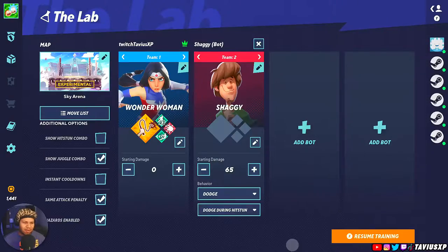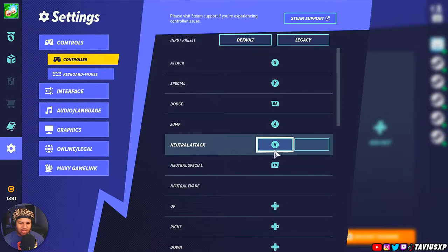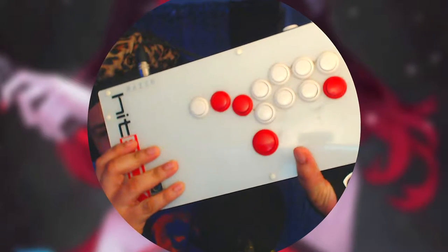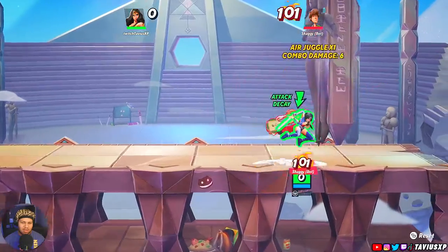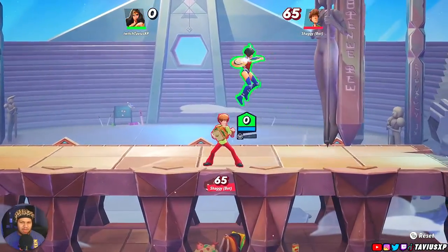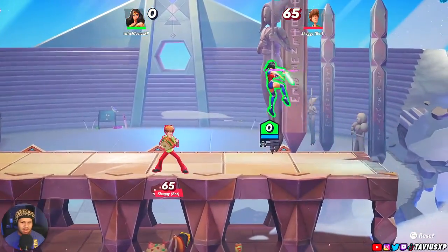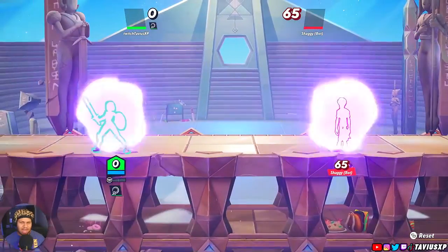If you go into your settings and go to controller, where it says neutral attack, I have mine set to a specific button because I play on a hitbox. I also have a neutral special attack set the same way. If you go in your settings and change those, then when you press forward attack you'd end up getting a forward attack. But if you run in and press your macro — the specific button you have set for neutral attack — no matter how much you hold forward, you're never gonna get forward attack, you're always gonna get your neutral attack.